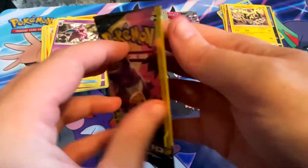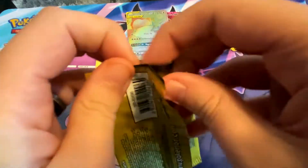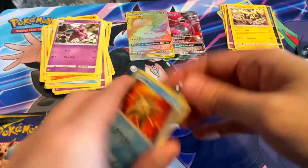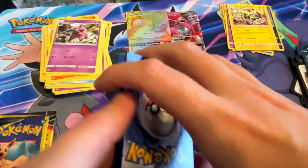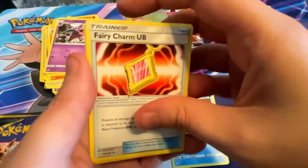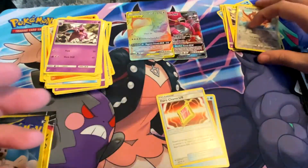We have three packs left. It's already been super successful — I don't think we deserve anything else. But if the Pokemon gods want to provide — Staryu, Fairy Charm, and a reverse holo Farfetch'd.